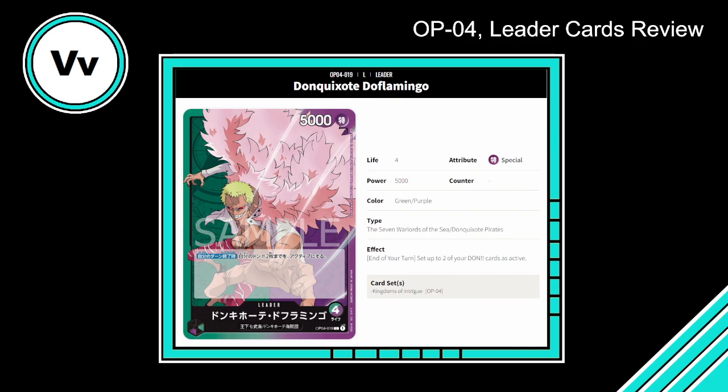Next up: another purple card — but this is purple/green. This is Donquixote Doflamingo, four life, 5000 power, green/purple. That's standard dual-color stats. Type: Seven Warlords of the Sea, Donquixote Pirates. Effect: End of Your Turn — set up to two of your Don cards as active. Wow, right? Yeah, that's very good in my opinion.